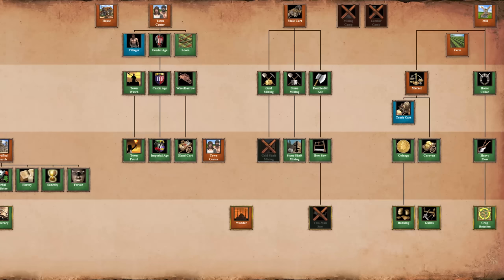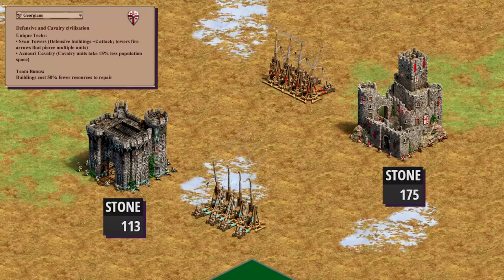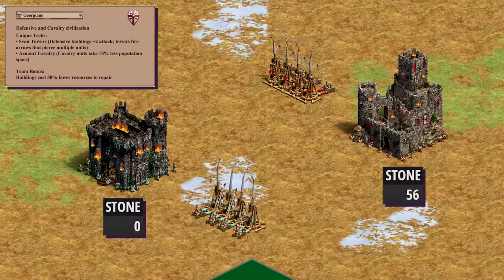They will also have access to guilds and all economy upgrades except gold shaft mining. Their team bonus is just them extending their defensive prowess to their teammates, allowing them to repair buildings 50% cheaper. Keep in mind that team game bonuses also apply for 1v1, so it is a very useful bonus for when your town center is under siege by mangonels or your castles are being attacked by trebuchets.